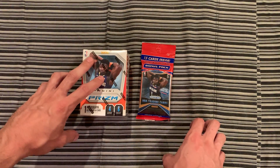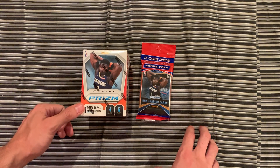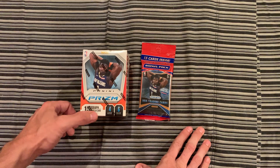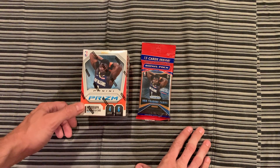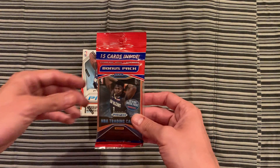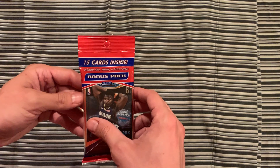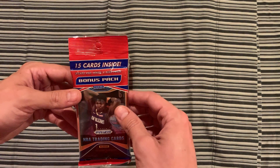I have one blaster box. It has six packs per box, four cards per pack, and on average you'll get either one autograph or one memorabilia card. This is the cello pack. In this comes two six-card packs, plus a bonus three-card pack of red, white, and blue Prisms.